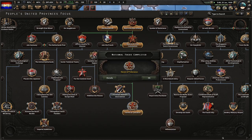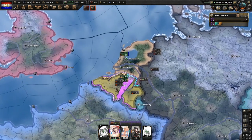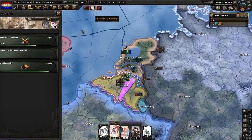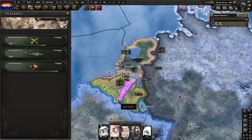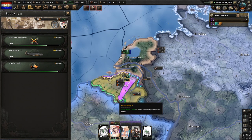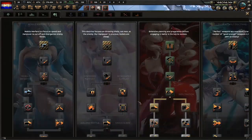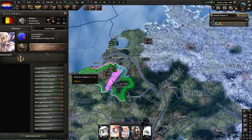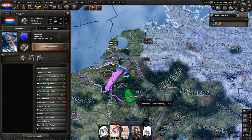Now that Shellshock Spectator of the Great War is finished and all gone, we can do Bring Socialism South. Just make sure when you're doing this, check on them and make sure they're not getting guaranteed. World tension is at 31%.